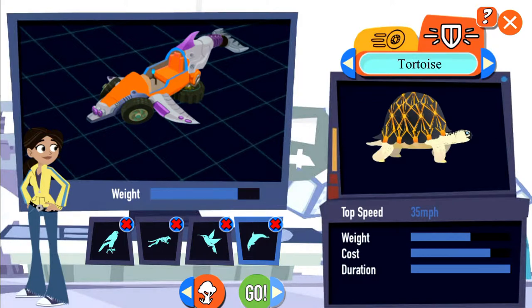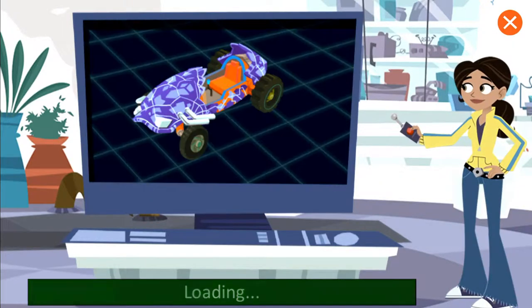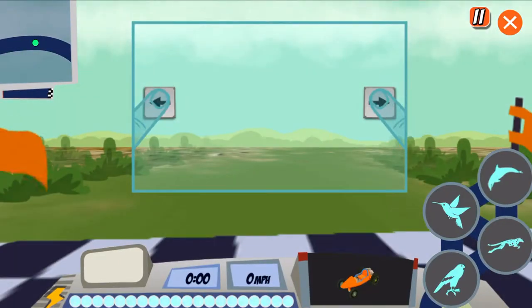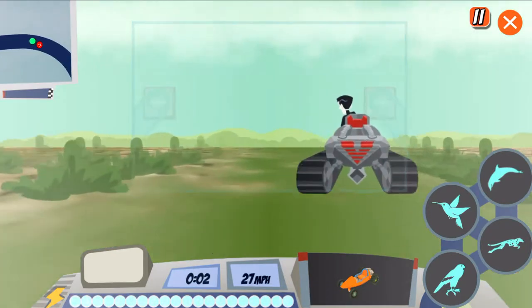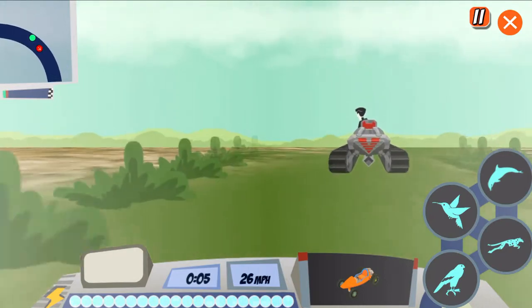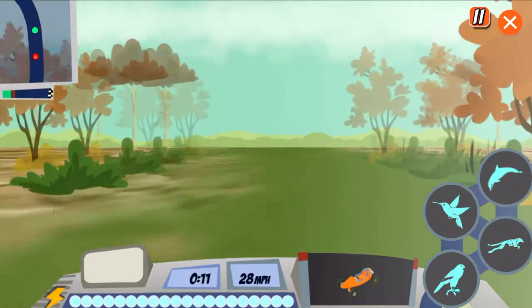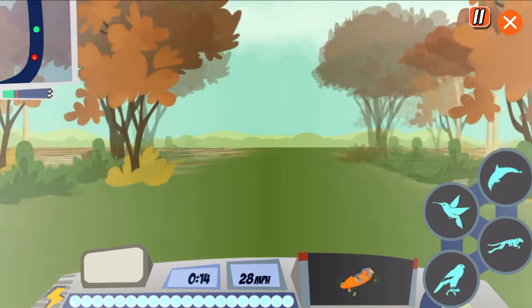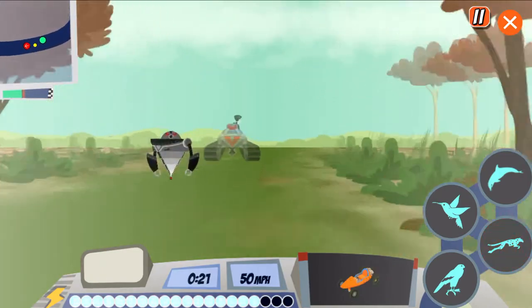Defensive attachments. Let's race! It's you against Zach. Did you pick the right animal attachments to win on this track? Let's find out. If you hit the side of the road, you'll slow down. Watch out for the Zachbots!